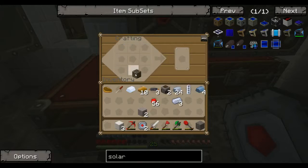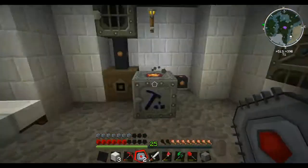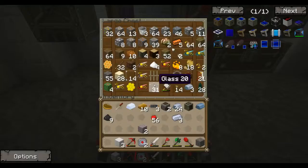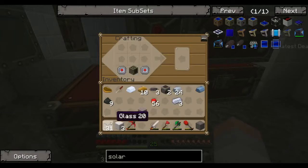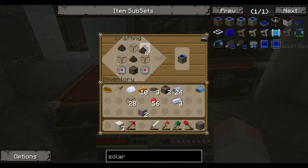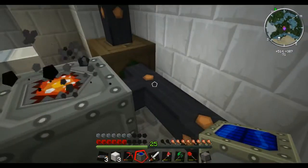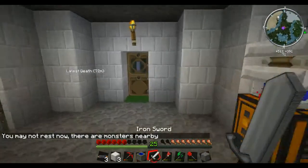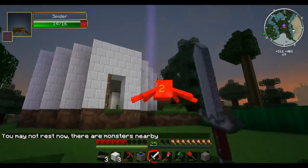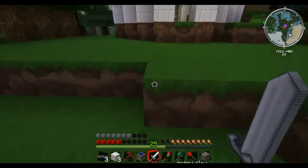An iron furnace — place this like that and now we've got ourselves a generator. Do I have the glass out with me? No, I don't, that would just be too convenient. Generator, electric circuit here, and a solar panel. That works quickly — oh no, monsters nearby.